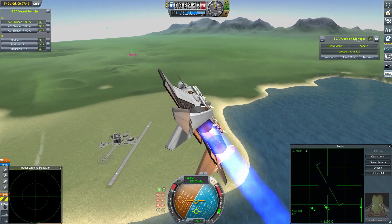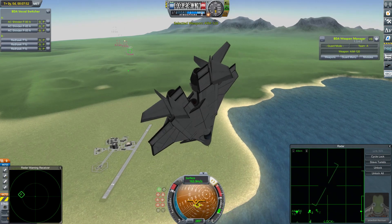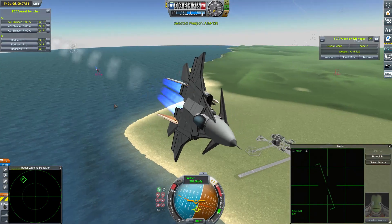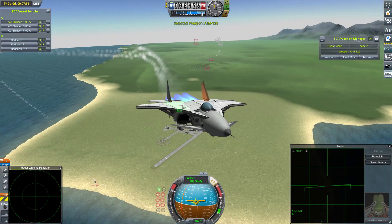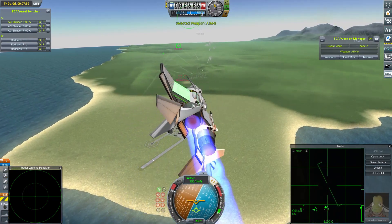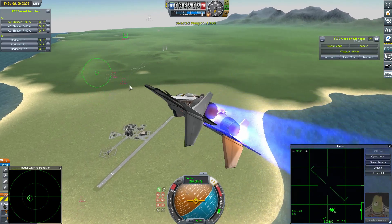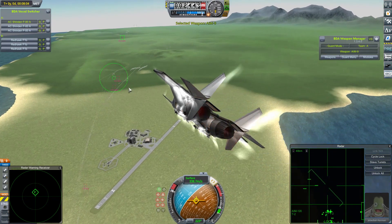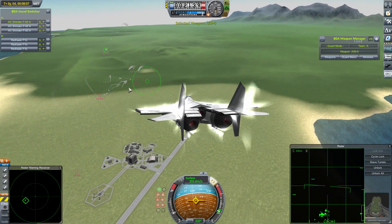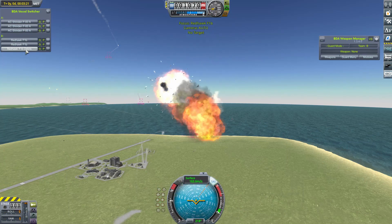Both of these craft are highly manoeuvrable and both are powered with Saturn engines. Jebediah Kerman has to break low because of incoming missiles from the Redhawks. It looks like they all managed to get their missiles away. All of the Shindens are having to break and dodge. The AMRAMs are not as effective in this version of BD Armory as the Sidewinders, although they have caused the odd bit of trouble. More missiles flying back and forth. This is where the Shindens may have an advantage as they close the distance and switch to Sidewinders. One of the Redhawks is gone — very, very gone.